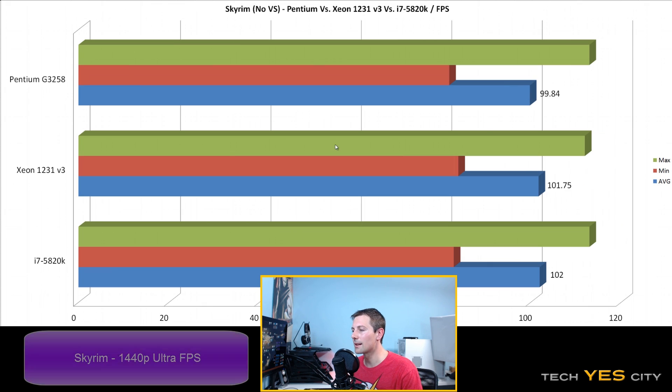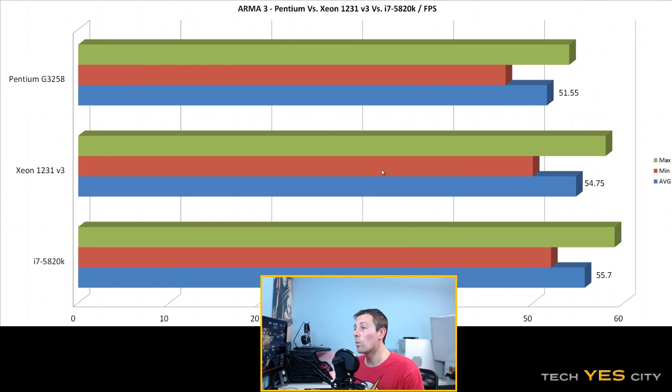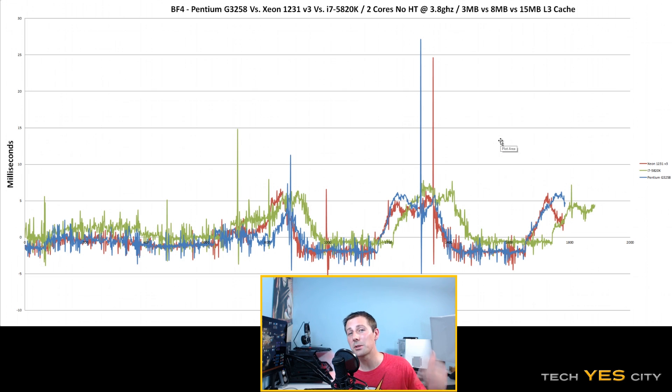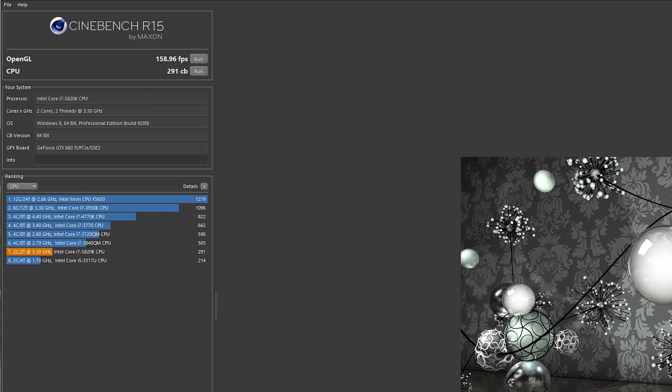Moving on to Skyrim FPS - this was one of the most insignificant results. I didn't even include the adaptive vsync results because they were nearly identical. You get about two extra FPS from level 3 cache. So really only one game made a meaningful difference in FPS and frame latency. One additional interesting benchmark was Cinebench - the standard test showed no difference, but the OpenGL test showed a huge difference with the only variable being level 3 cache, which was something interesting that came out of the benchmarks.